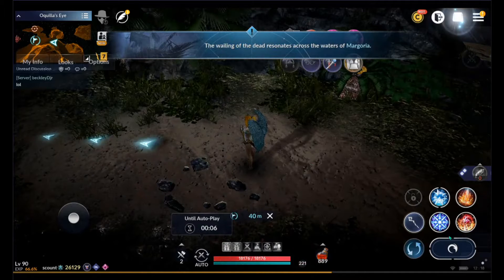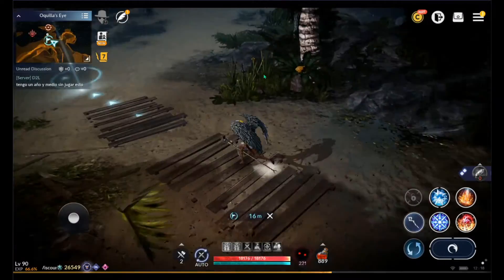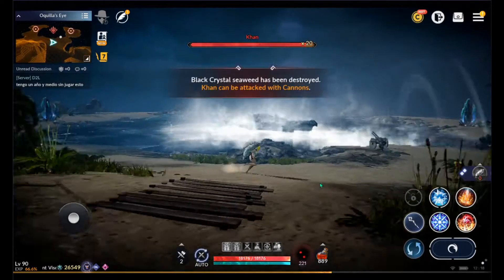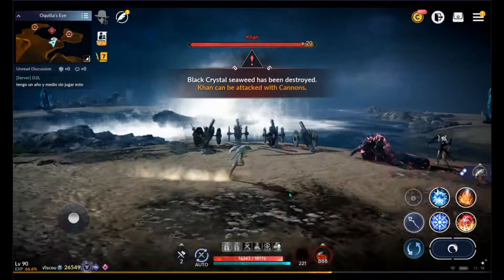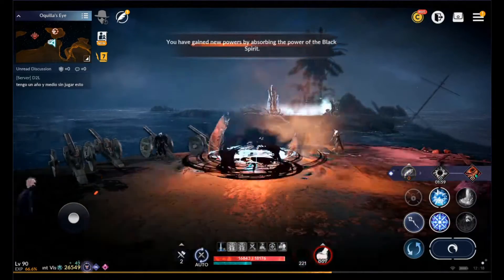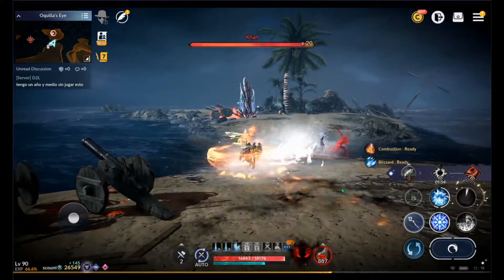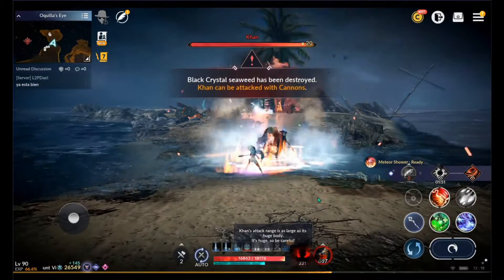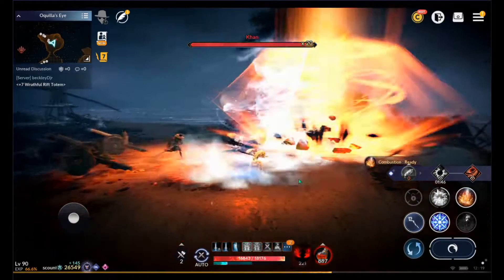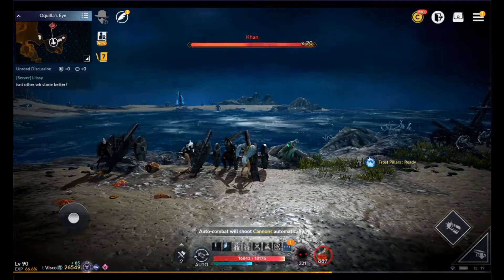So a lot's going to happen. I'm going to explain what I know because this is the first time it's happening for me as well. Kahn's out there in the center. There are two or three sets of cannons — four total: two on the right, two on the left. The first thing you need to do is clear out the monsters near the cannons. There's black crystal seaweed way off in the distance in front of those cannons. It's been destroyed by another player, so you need to clear that and the monsters. Once you do that, you can get access, or just jump in if someone's already working on it.